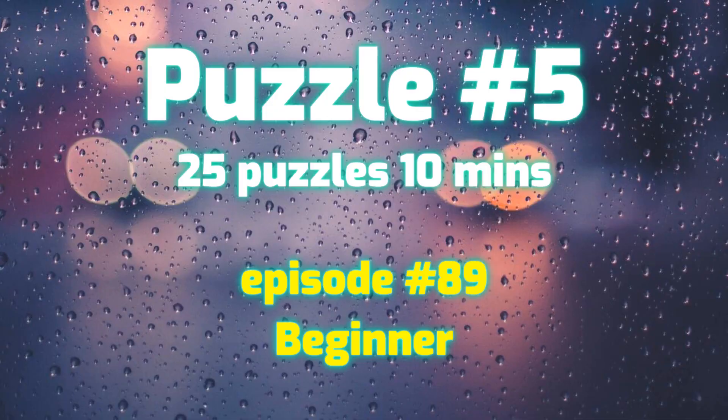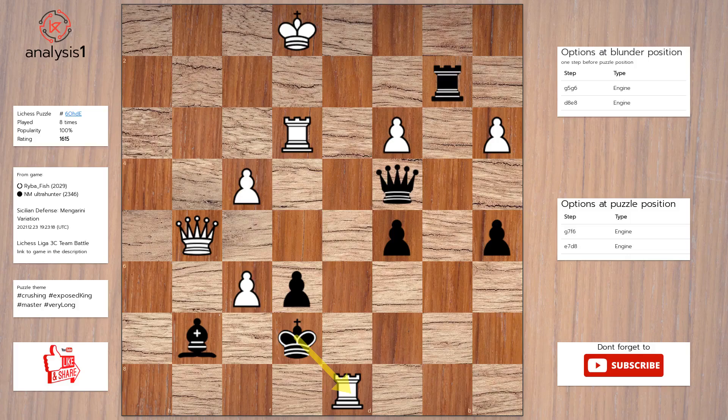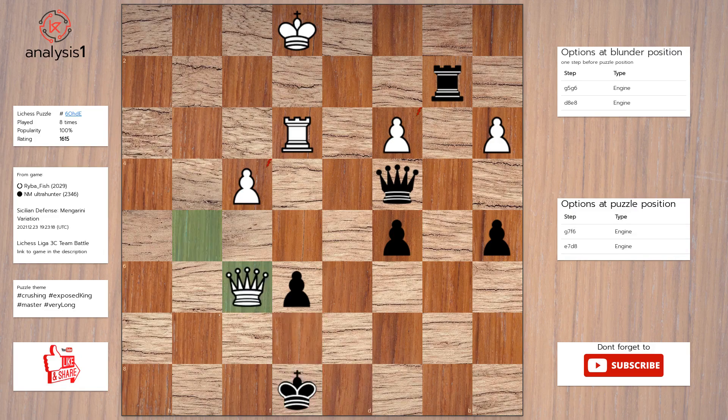Let's continue. Here are the threats: King takes rook, Bishop takes pawn. There are no checks in this position. The answer is Bishop takes pawn, Rook to e8, check. King takes rook. Queen takes bishop.